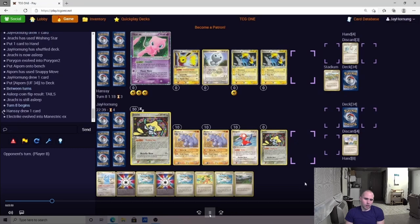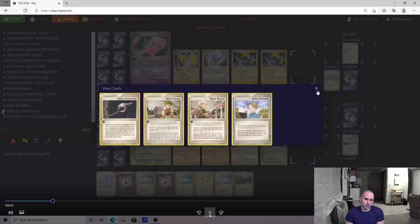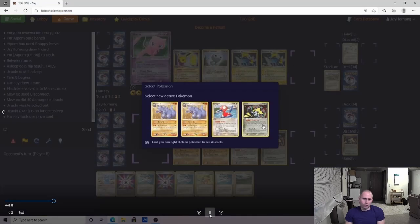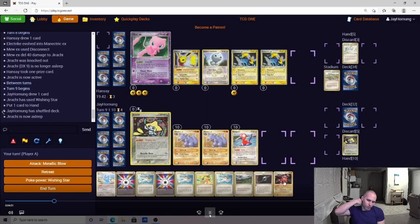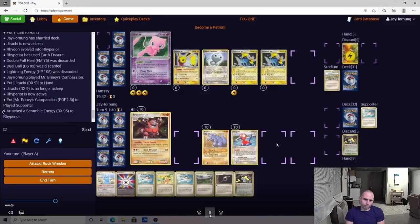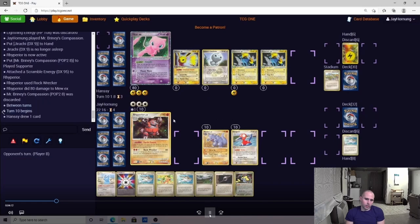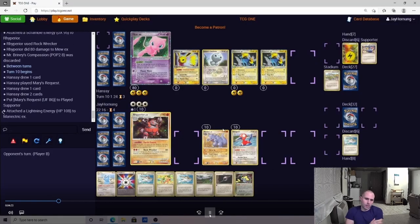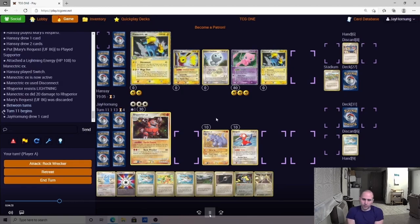I'm holding the Azuril for a couple different reasons — if he plays a one-of Cursed Stone, that could be a problem. I find the Rhyperior, get the Mr. Briney's Compassion on the Jirachi, and hit the Mew for 80. I'm hoping to grab a couple cheap prizes and get that Mew out of play. He can still Disconnect with the Electrics, but the advantage is he's just not hitting for much since I'm resistant, and at 140 HP I'm pretty beefy.